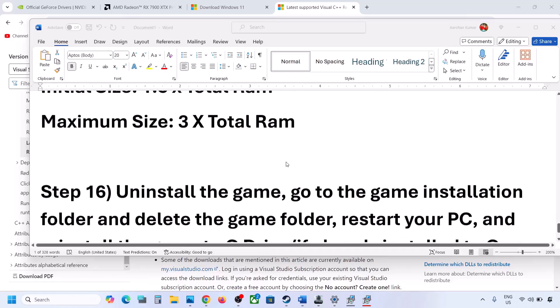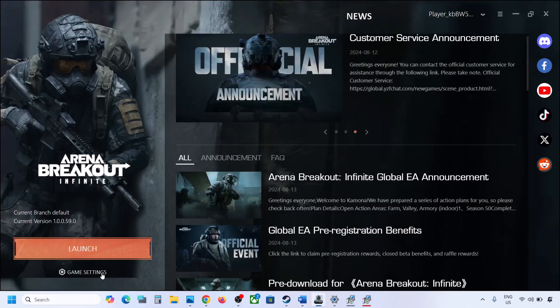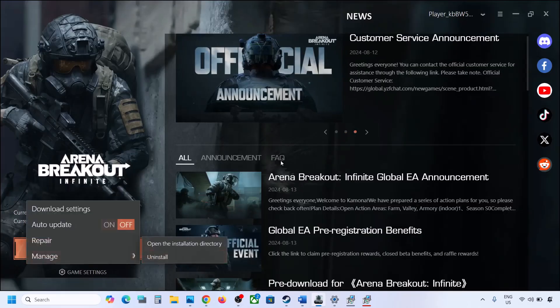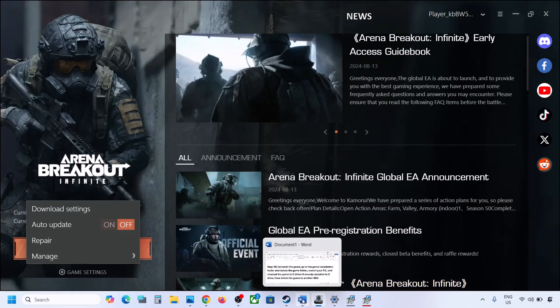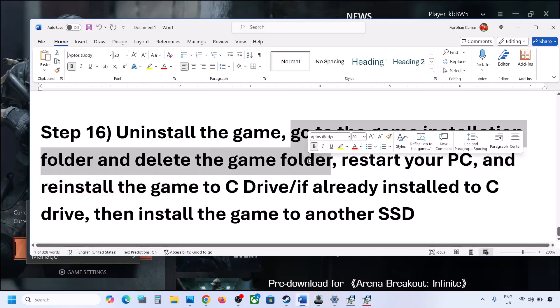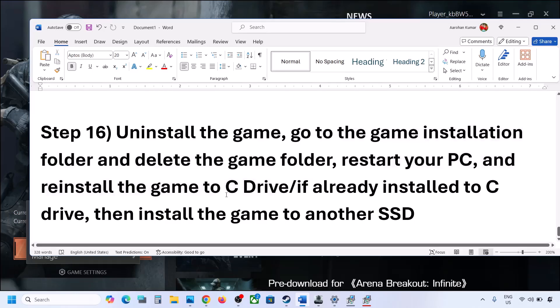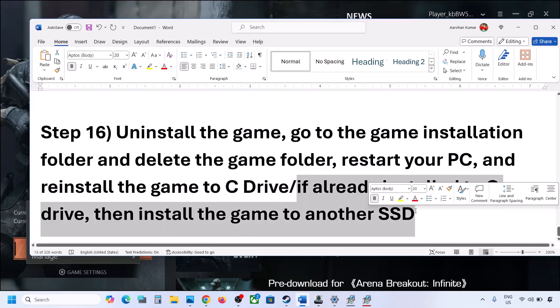The next step, if nothing else is working, is to uninstall and reinstall the game to a different drive. Uninstall the game, go to the game installation folder and delete any remaining game folders, then restart your computer. If the game was on a D or E drive or external drive, try installing it to the C drive.